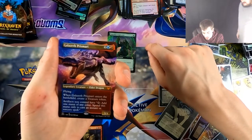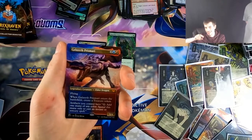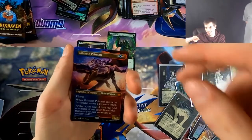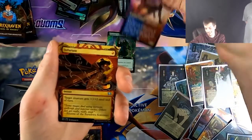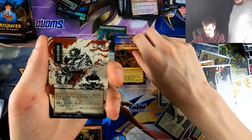We got the full Elder Dragon — this one's low-key really good in my opinion because you can play this and Goldspan Dragon and you're just like — gang gang. Okay, it's terrible. So we got Infuriate.